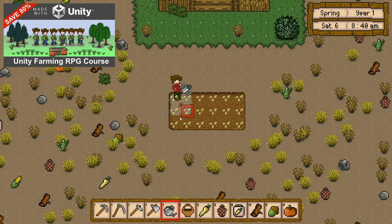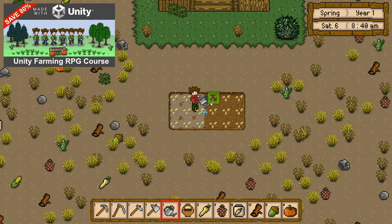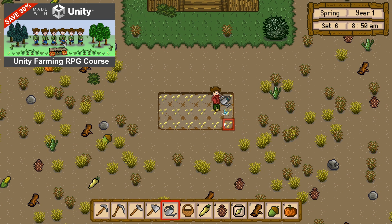We'll implement hidden tile maps to save grid properties such as where a player can drop an item or dig. We'll also implement a full range of tools that our player can use — not only to dig, but to water the ground, reap scenery, break stones, and chop down trees.